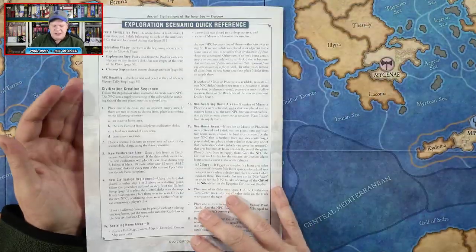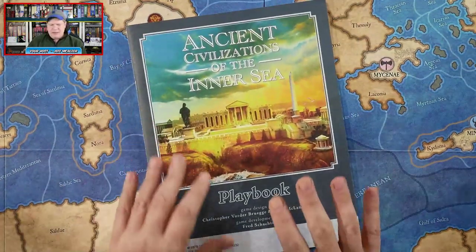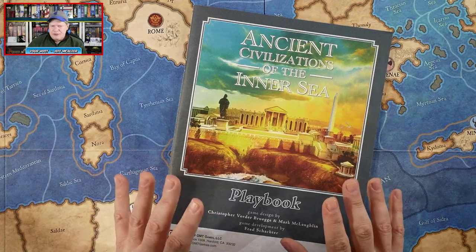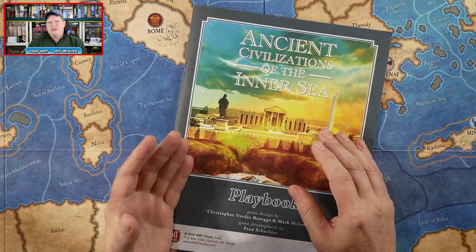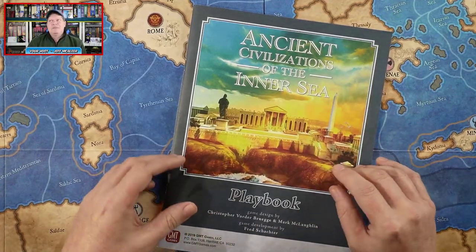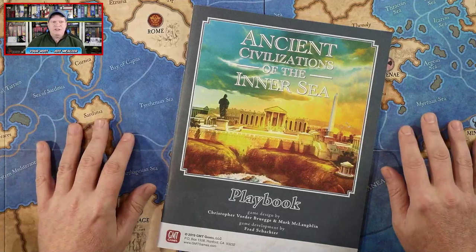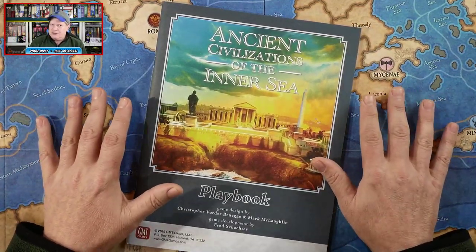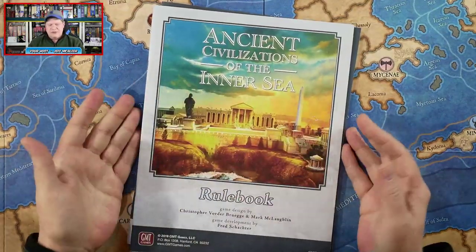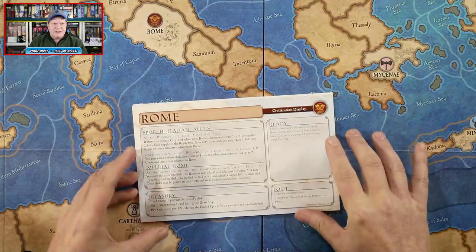I love that one of the events in the game is the Sea Peoples attack — I find the Sea Peoples very mysterious and interesting. There are ways to change the challenge level, an example of play for a two-player game, an article about creating your own scenarios and civilizations, card clarifications, and an exploration scenario. Another aspect I really like is you can make this as much of a war game or as much of a civilization-building game as you want.